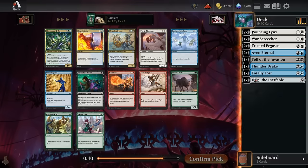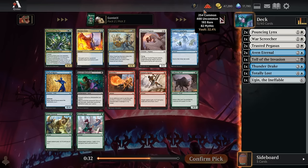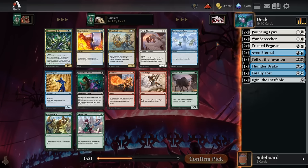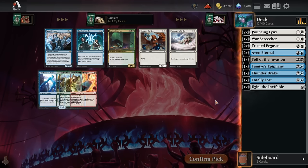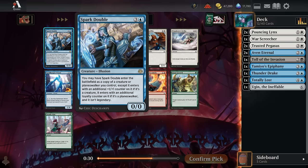Pack two pick three — there's a Gleaming Overseer if we want to stick to black despite how contested it is. It's an excellent card for an amass deck, which we've started heading towards with two Aven Eternals. But I'd rather get card draw to stay fueled with Tamio's Epiphany. Pegasus is great too, but we saw one in pack one and should be able to wheel another — a three-Pegasus deck is still perfectly good when most of our creatures already fly.